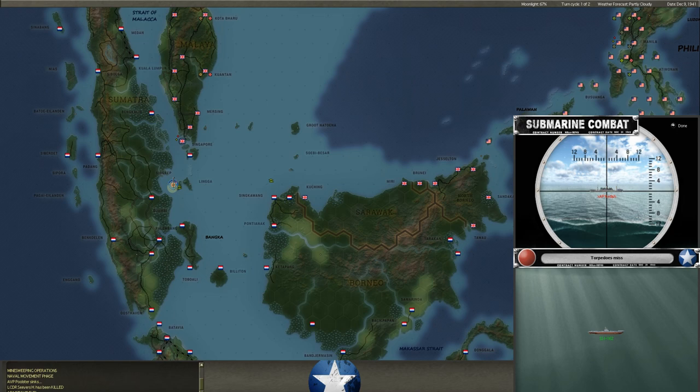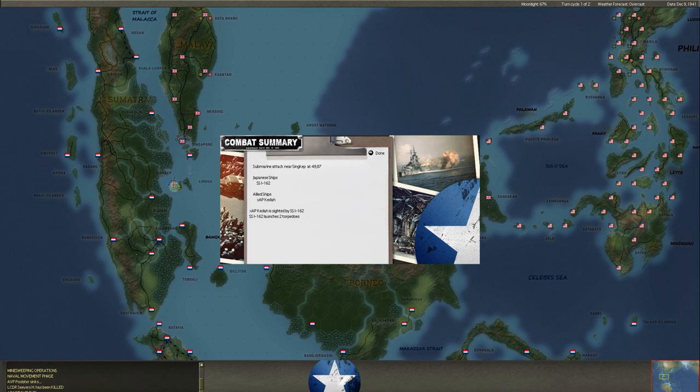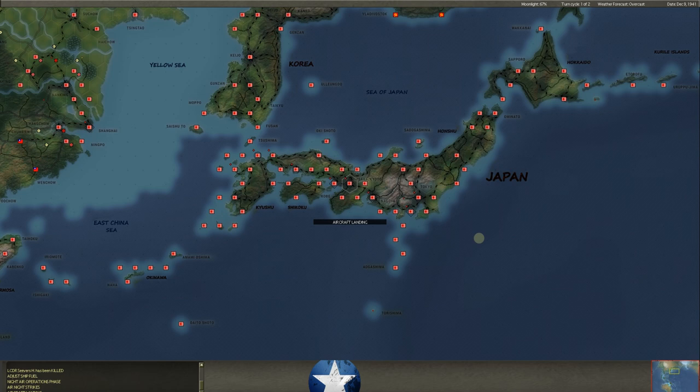That was the night pulse. This is that sub down south of Singapore — he very smartly brings his subs right down here because he knows we've got to try to get everything out of Singapore. You can also see up in Singapore we've mined the port, and so has he — there are a lot of mines floating around Singapore. He launched two torpedoes at our transport ship the Kida. There were three units I was trying to get out of Singapore in the initial wave. He's firing on them already — can the Kida get away? He's got more than two torpedoes.